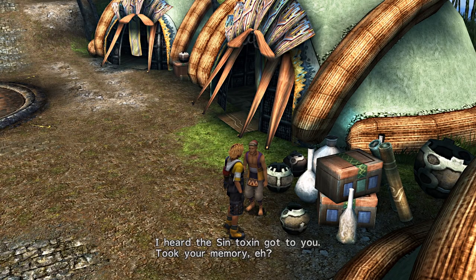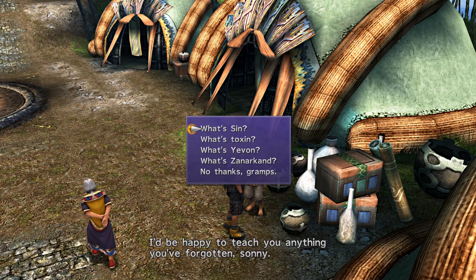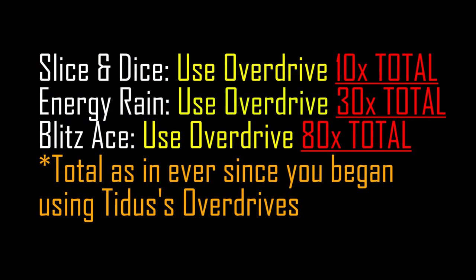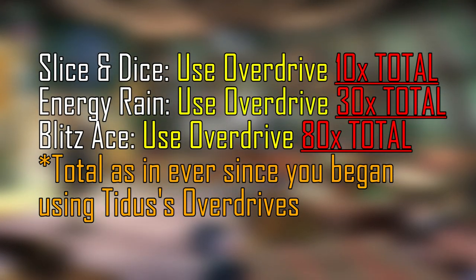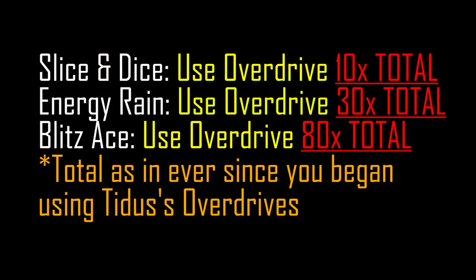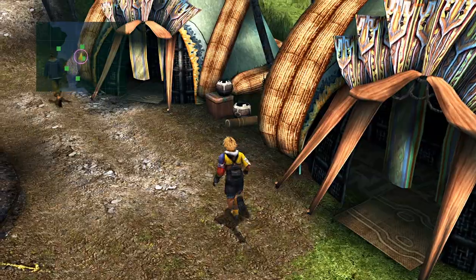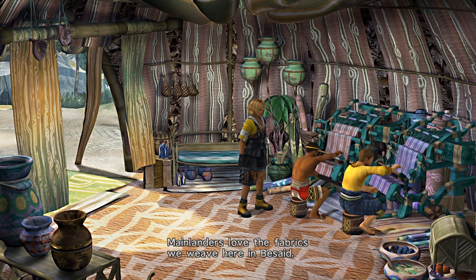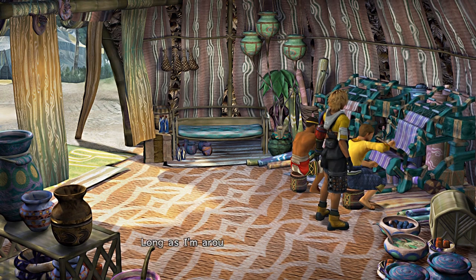If that is still confusing, we can talk about totals. For Slice and Dice, you will need to use his overdrive a total of 10 times. For Energy Rain, a total of 30 times. And finally for Blitz Ace, a total of 80 times. Furthermore, it should be noted that it doesn't matter whether you are successful when executing his overdrives — you can fail it, you can keep failing it, and it will still count towards the progress.